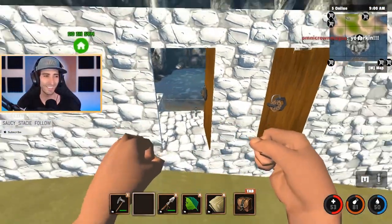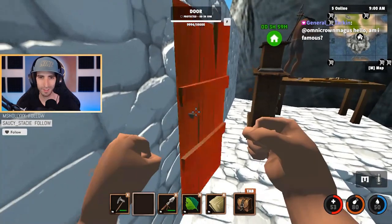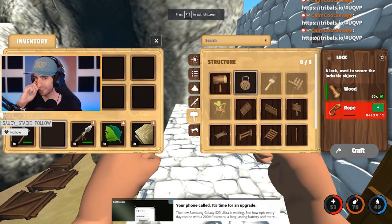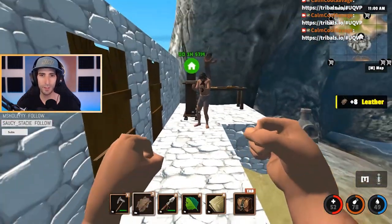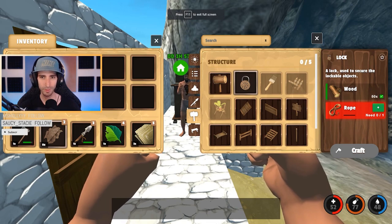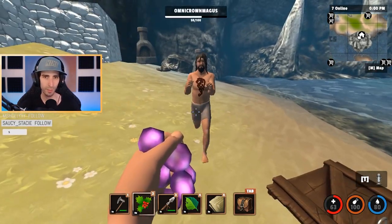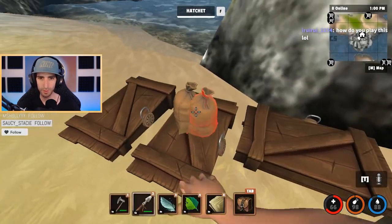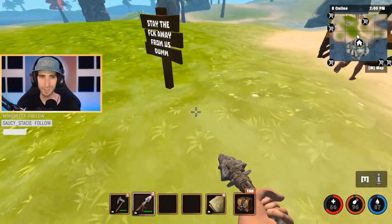That was so funny yesterday — six people shoulder to shoulder trying to move in that little base. Playing on this server should be much better. Welcome to the stream Tarkin, hope you're having a good day. I'm gonna send that invite. I'm trying to make a tribal banner so we can all get into a tribe together. Stop hitting me please — every time you hit me I lose health and have to heal. If you want to say something just type it in the stream chat, or just drop items — I'll know. I have in-game chat turned off.